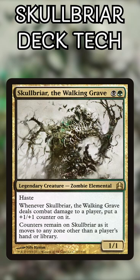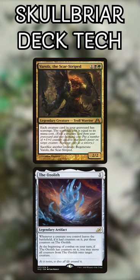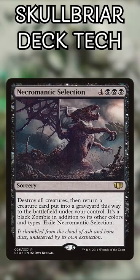The deck also takes advantage of Skullbriar's ability to hold counters between zones. Vorash the Scarstriped and the Ozelith basically clone all his counters and put them elsewhere. Necrotic Selection allows you to wipe the entire board and bring Skullbriar back, as big as ever, to kill somebody unimpeded.